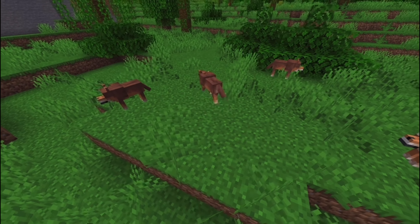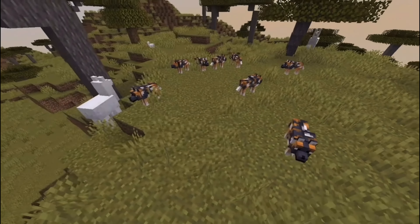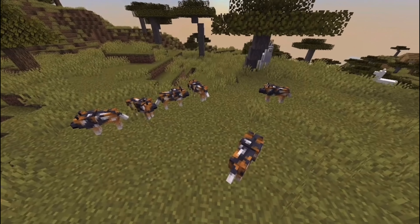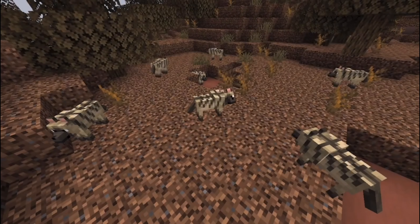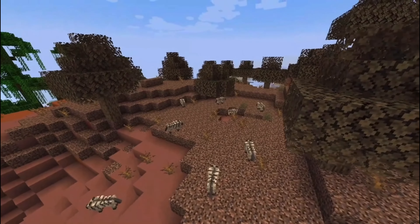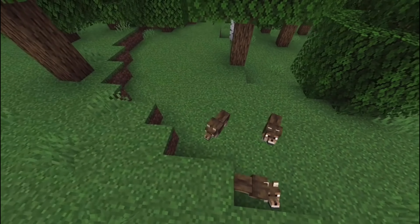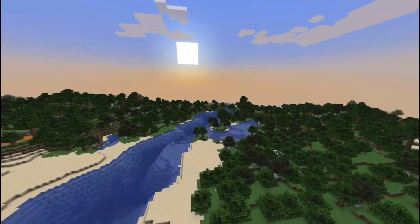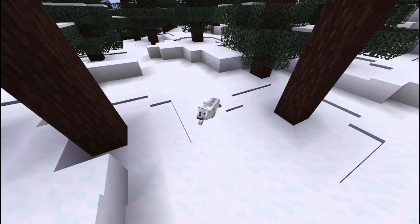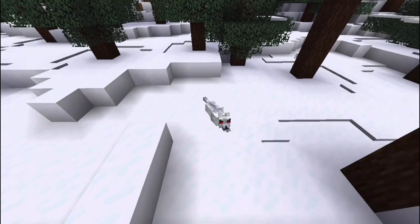Rusty wolves can be found in the sparse jungle — a new location for wolves to spawn — with a pack size of two to four. Spotted wolves can be found in the savanna plateau biome, another new wolf biome, with a larger pack size of four to eight. Striped wolves can be found in the wooded badlands biome with a pack size of four to eight. Woods wolves can be found in the forest biome with a pack size of four, making them the more common wolf variant. The rarest wolf variant is the snowy wolf, found in the grove biome wandering alone with a pack size of one.